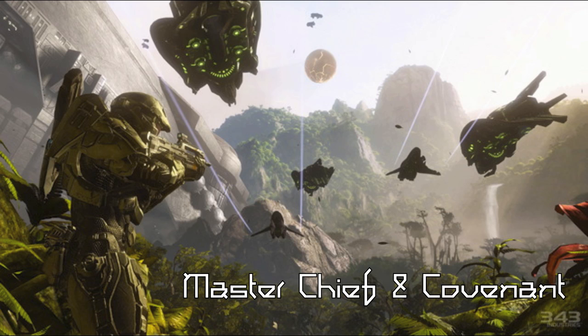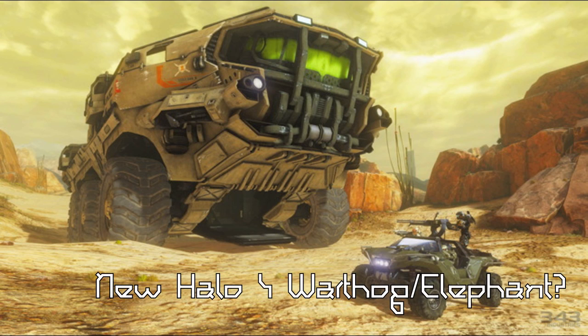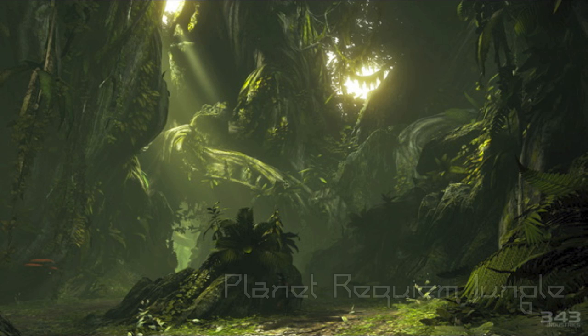The next image shows what looks like a humongous elephant with a Halo 4 Warthog coming out. On the back, Master Chief is driving and it looks like a Spartan, maybe an ODST, driving on the back. These are UNSC Infinity people, so this is probably when Chief has already met up with them.